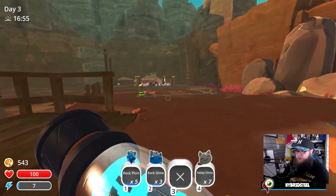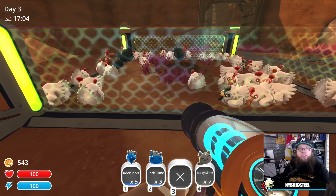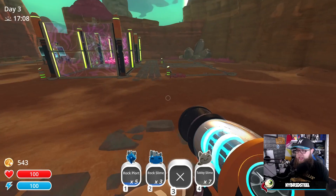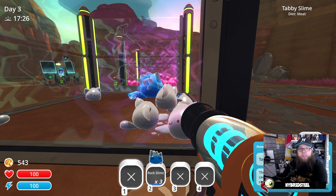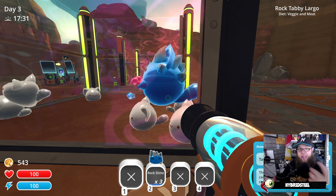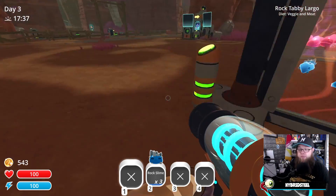I've also been capturing chickens. Unfortunately they're going to be going to the greater good — the giant Tabby cat that needs to eat chickens. I'm going to be putting my Tabby Slimes in here. The plus side to turning these into Rock Tabby Plort slimes is that they eat vegetables and meat, which means I can feed them vegetables and not have to feed them meat.